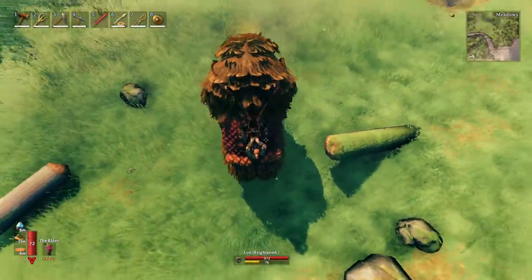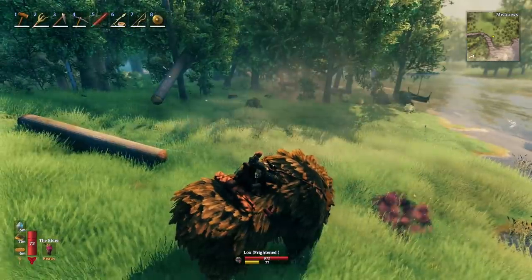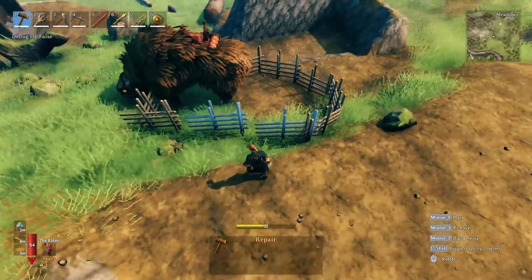The lox can attack while you are on the back of it. All you have to do is run up to the creature you want it to attack, then hit the S key to stop moving, and the lox will just start attacking.